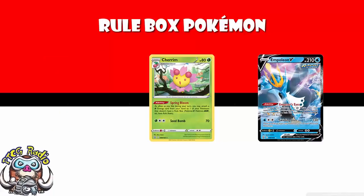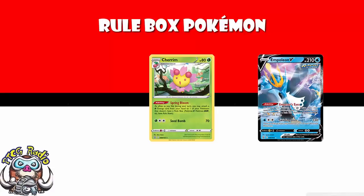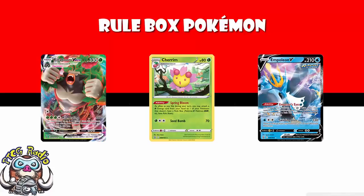People always forget about Cherim. Cherim has the ability Spring Bloom that says: as often as you like during your turn, you may attach a Grass Energy from your hand to one of your Pokémon that doesn't have a rule box. So if you want to play a Rillaboom VMax deck, you cannot use this to accelerate energy to Rillaboom VMax, because Rillaboom VMax has a rule box. Rillaboom VMax does 150 damage but discards up to three Grass Energy, doing 50 more for each one discarded — so with this you could potentially do a consistent 280, which would make it a much better card. But it's not.